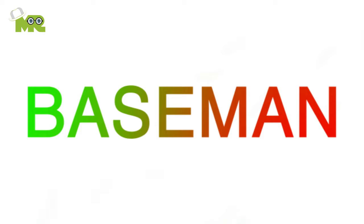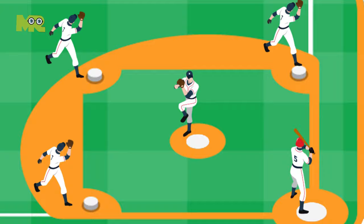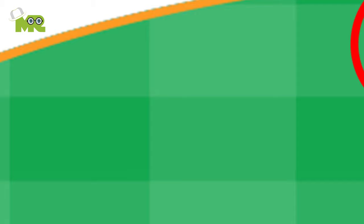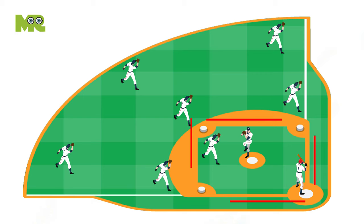Baseman: the three players in the diamond protecting first, second, and third base are referred to as basemen. Shortstop: a roving position that helps back up the basemen and helps catch balls in the diamond. Outfielders: a player playing in one of three defensive positions — the right fielder, the center fielder, and the left fielder. They are responsible for catching balls and chasing down ground balls that make it past the diamond.